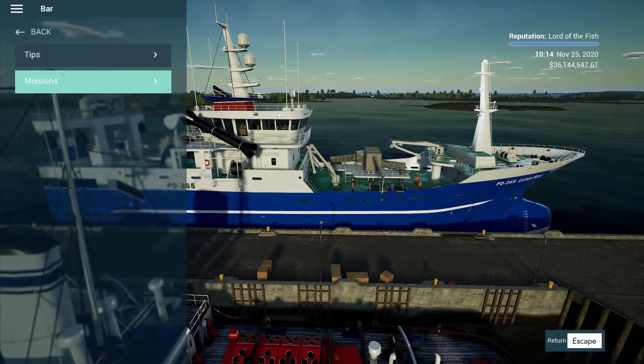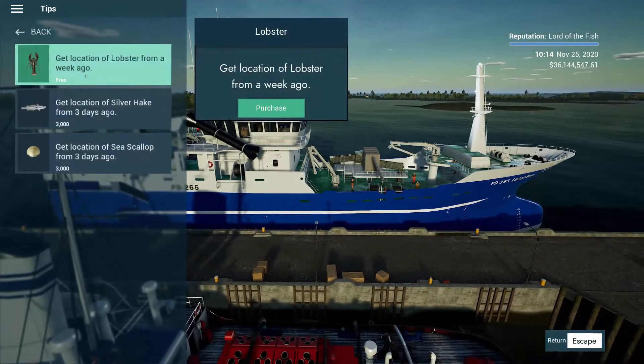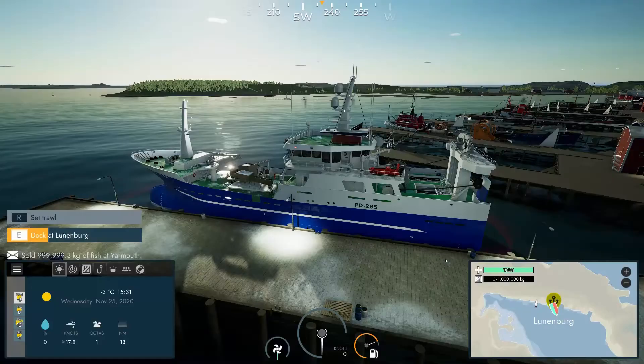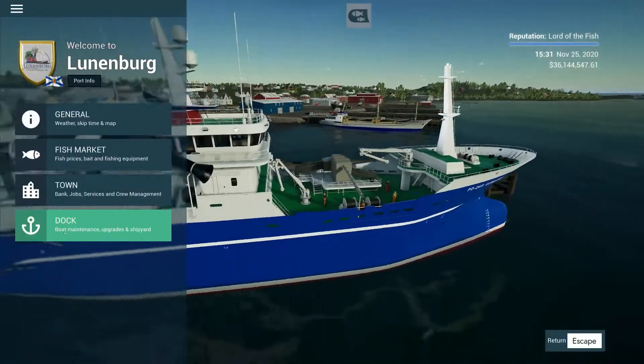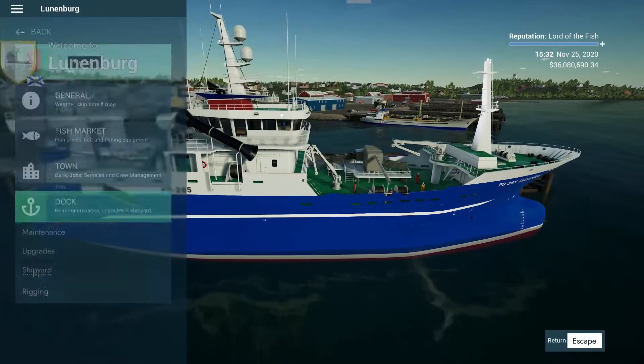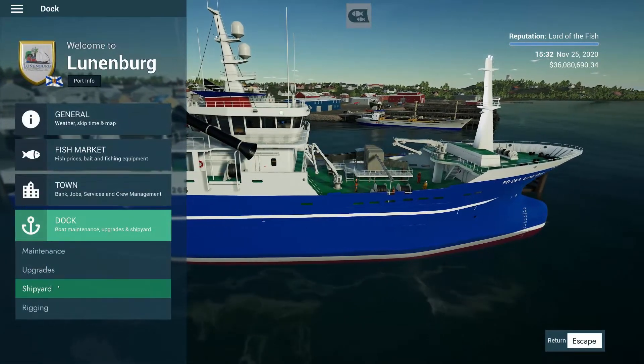Let's quick check the bar — I guess we'll take it, why not? At least it puts another mark on our map. Alright, we're in Lunenburg now. Let's fuel up — 63k. That's our shipyard.